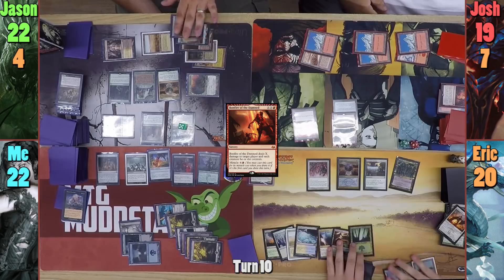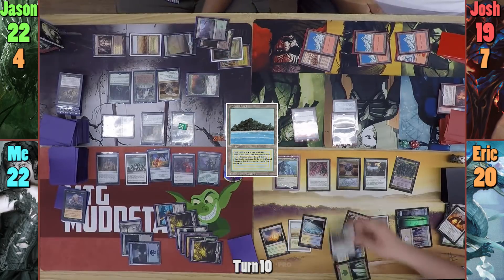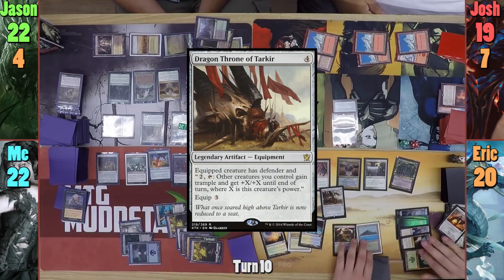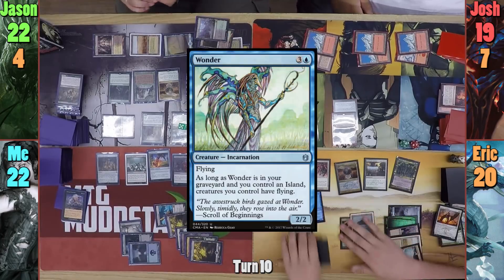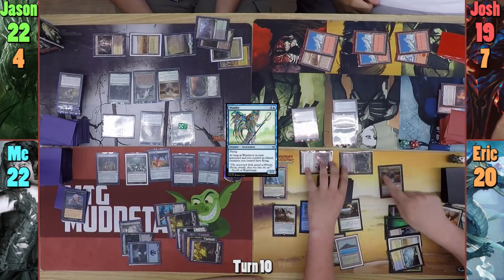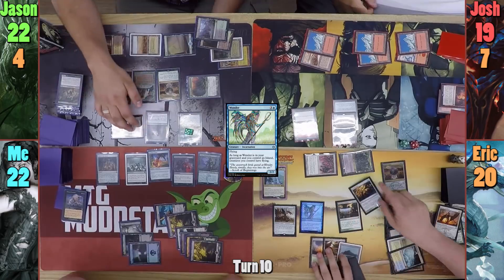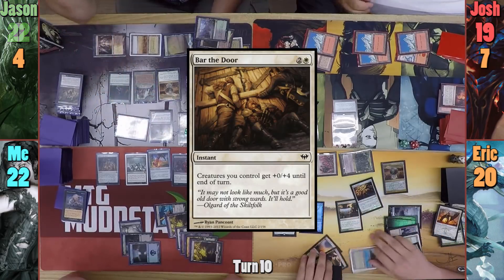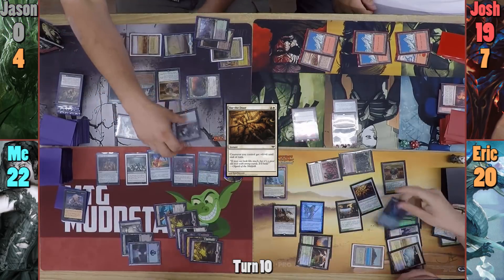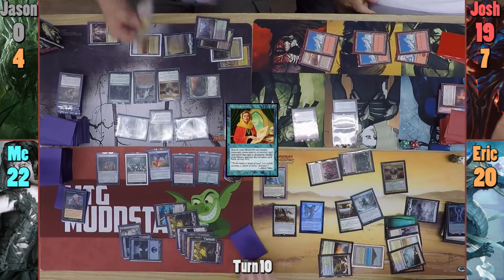Erik draws for turn and plays a Tropical Island. He pays 6 to recast Arcades, and drops the Dragon Throne of Tarkir, which is super spicy in his deck. Erik then casts Wonder, and Jason sings a little line from Wonderwall. Erik then swings the Jungle Barrier and the Wall of Nets at Jason. Jason, feeling comfortable with how much life he can gain, decides to take the hit, but Erik has Bard the Fallen, which is more than enough to kill Jason. Erik then casts Mystical Tutor before passing to me, finding Nexus of Fate and putting it on top.